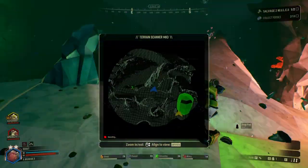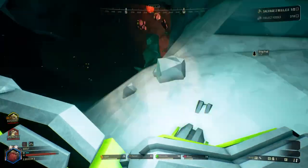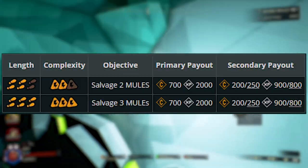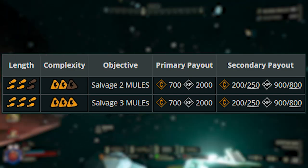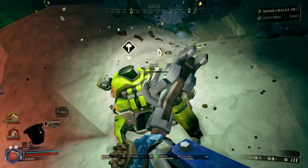Like every mission type, it's good to know just what kinds of details you need to account for. There are parameters that are determined by the mission length and cave complexity. In the case of salvage operation missions, these determine the number of mini mules you will need to repair, which could be two or three. The next thing to keep in mind is the kind of layout that the cave system has on these missions.